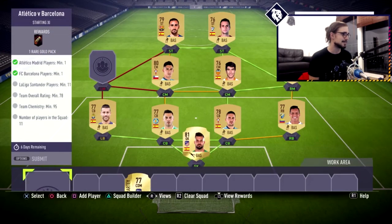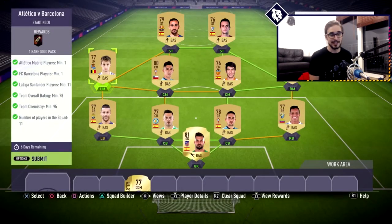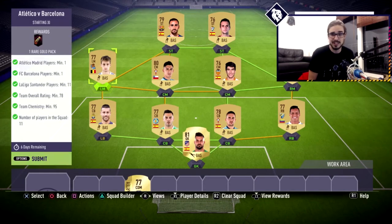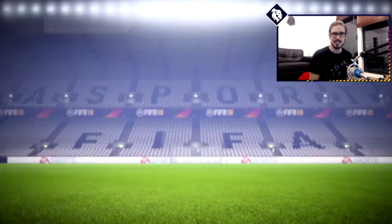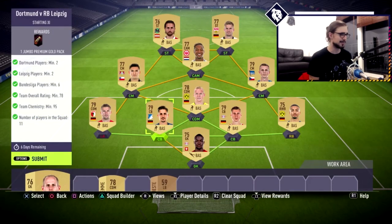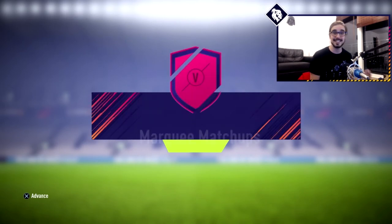For Atletico vs Barcelona, I bought the four cheapest players from each club, making sure I had some high-rated ones like André Gomes — he's not rare so he's really cheap. I do this every week: I go through every main league and get as many cards as I can for 350 coins. Some will be useful for SBCs; the others I can sell again for 400 to 450, or up to a thousand or more if they're really needed. For Dortmund vs Leipzig I did the same — got a few from each club. Didn't spend a penny.